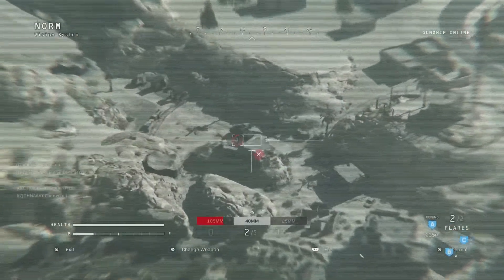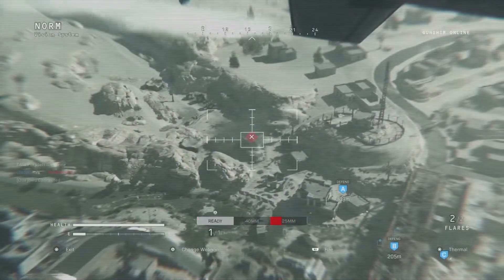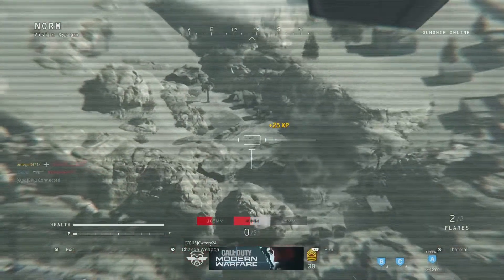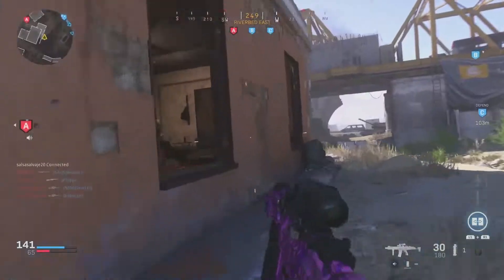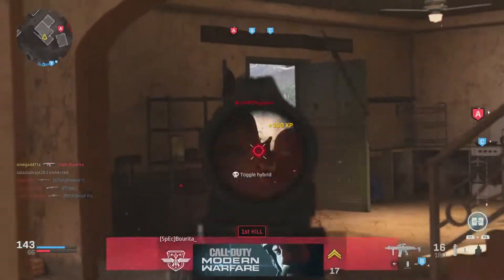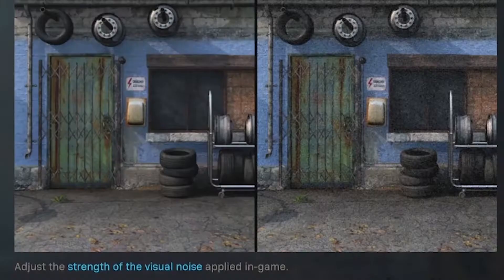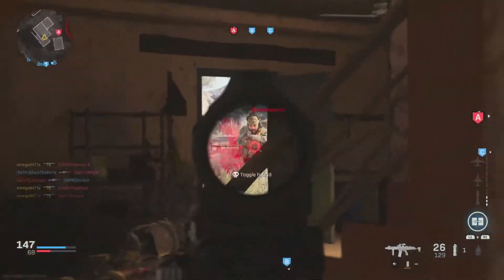If you turn film grain all the way up and looked at a bush it would look really pretty — you could see the individual leaves — but it would also be harder to see someone if they were laying in that bush. I just turn this down to zero; it makes it a lot easier to see people especially on maps that have a lot of woods or grass. You can see in this example right here it does make a difference when you turn this down to zero in terms of visual quality. Now let's get into some gameplay tips.